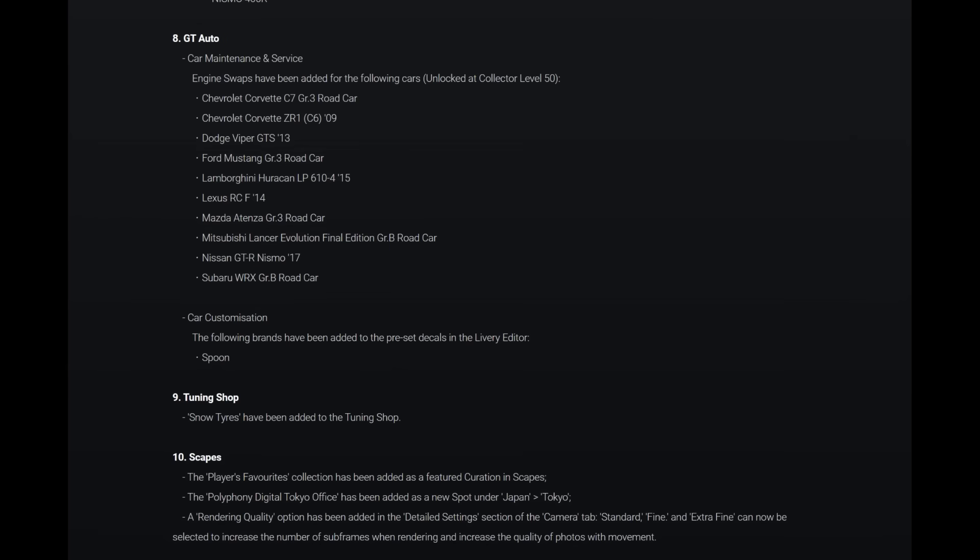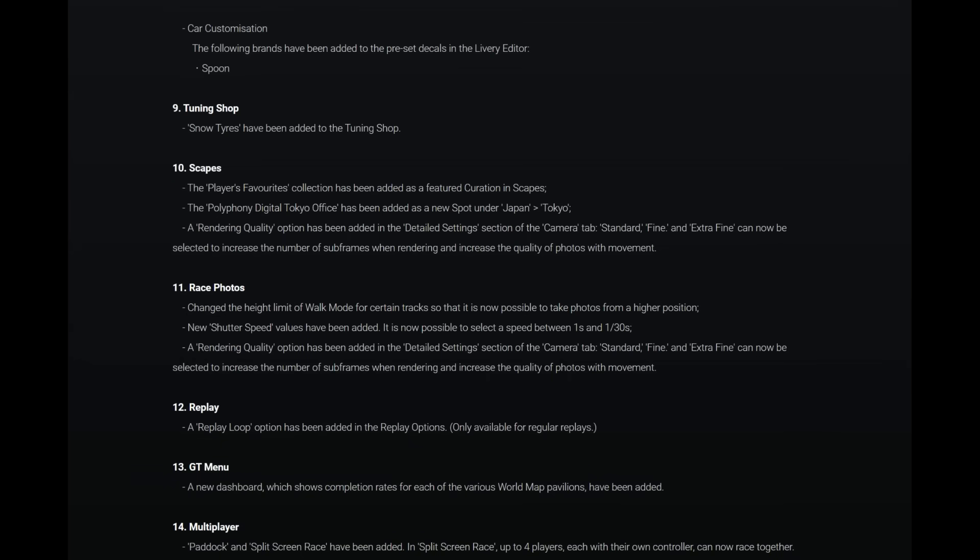Number eight: GT Auto car maintenance and service. Engine slots have been added to the following cars at level 50 — Chevrolet Corvette C7 Group 3 Road Car, Chevrolet Corvette ZR1 C6 09, Dodge Viper GTS 2013, Ford Mustang Group 3 Road Car, Lamborghini Huracán LP610-4 from 2015, Lexus RC F, Mazda Atenza Group 3 Road Car, Mitsubishi Lancer Evolution Final Edition Group B Road Car, Nissan GT-R Nismo from 2017, and Subaru WRX Group B Road Car. Car customization: the Spoon brand has been added to the preset decals in the livery editor.